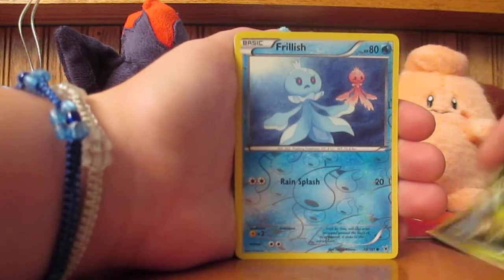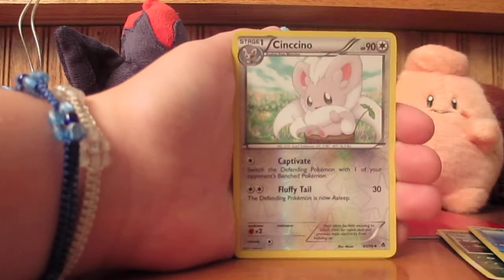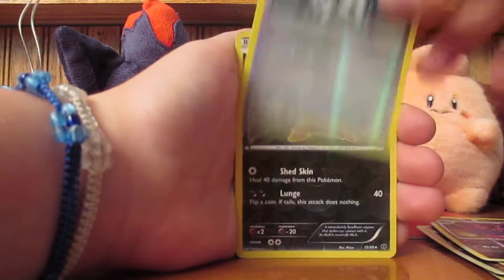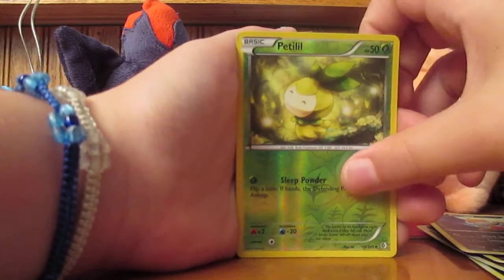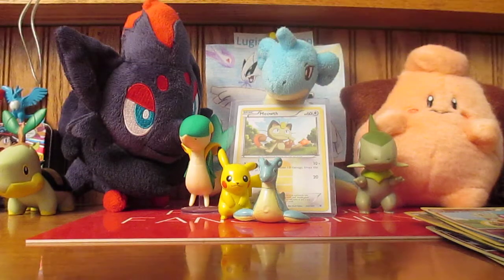Grattle, Frilish, Hitmonlee — looks like these are all reverse holos — Cinchino, Mismagius, Aeron, Scraggy, Petalil, Semipore, Slowking, and extras number three.